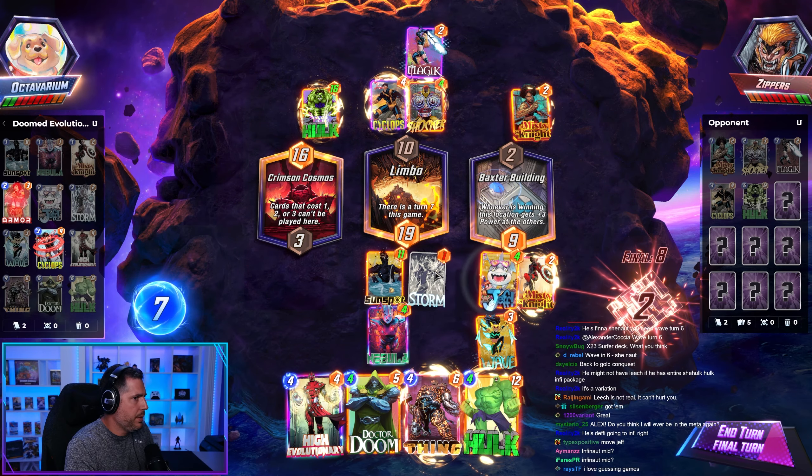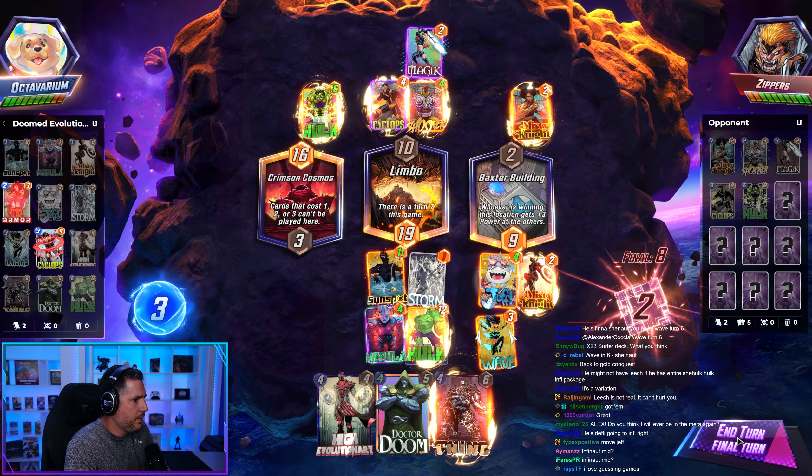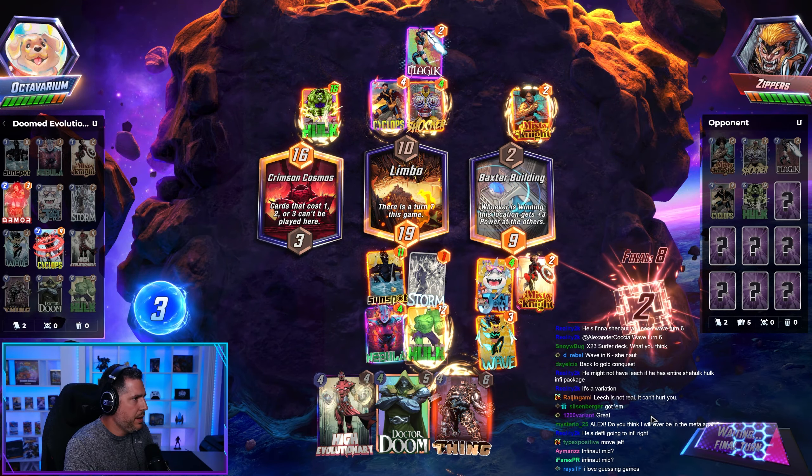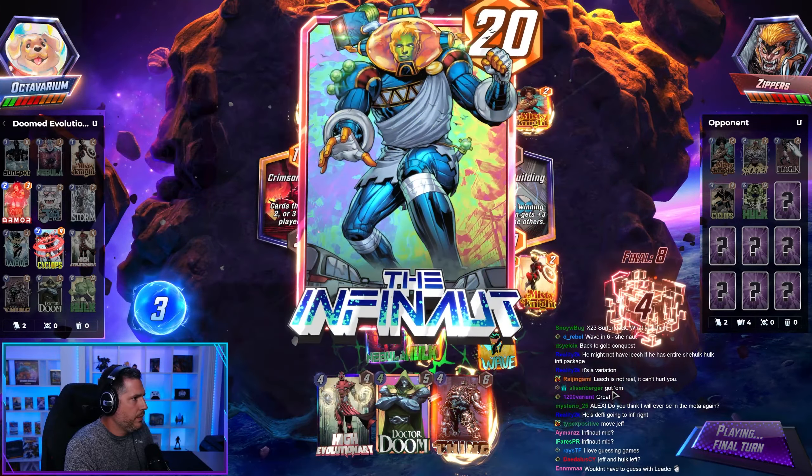We had 14 power, he had 20 — we're up by 19. I think he actually goes mid with Infonaut. He doesn't care about Baxter ability. Oh, apparently it wasn't. Infonaut, right.